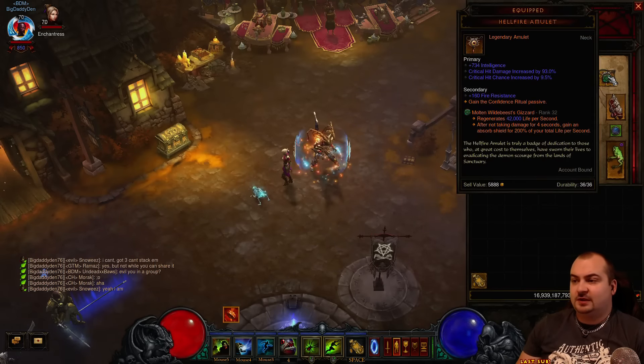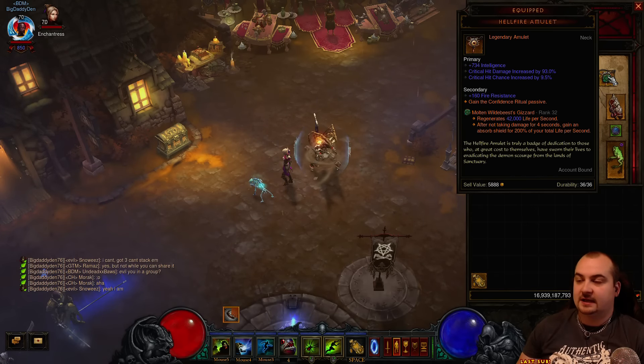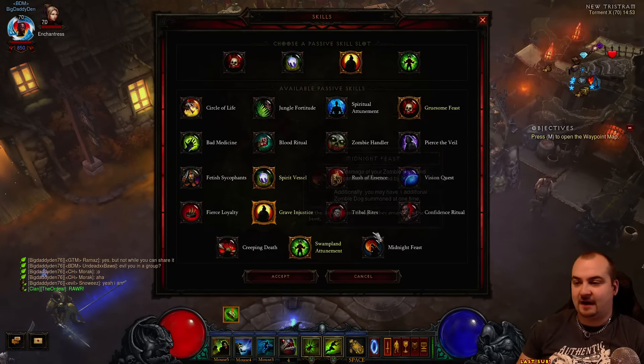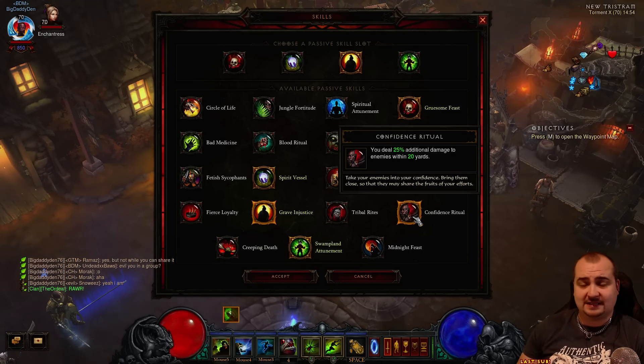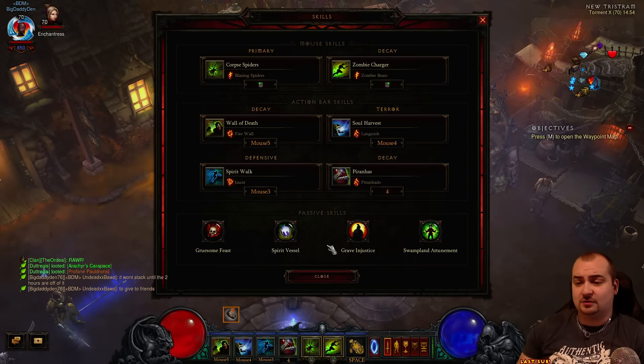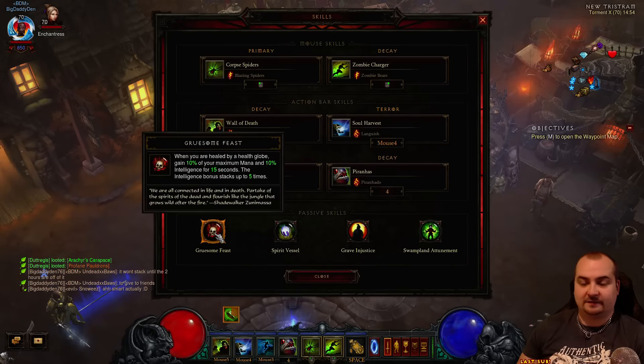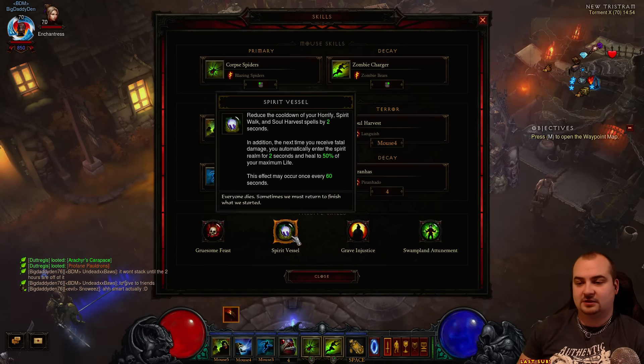On my amulet, you want to use Confidence Ritual. It gives us 25% more damage - a brand new passive that came with the patch. You do an additional 25% damage to enemies within 20 yards. I've got this on my Hellfire Amulet. If you don't have a Hellfire Amulet, you have to take something off - take off Gruesome Feast. That's the only thing you can take off, because the three passives plus Confidence Ritual are all required.